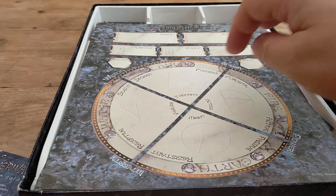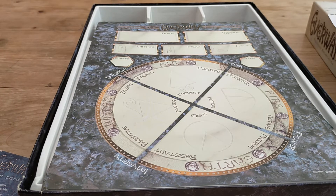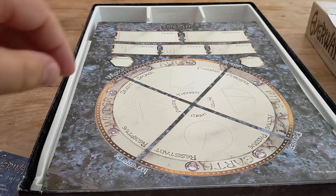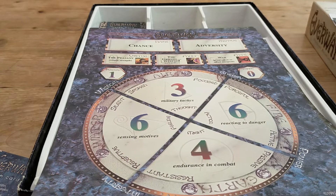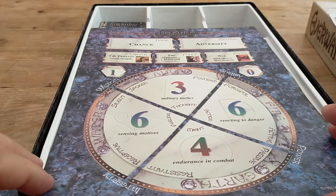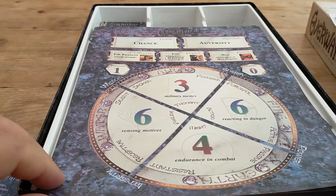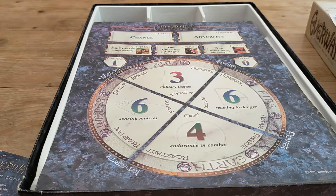Each aspect also has a skill — or specialty — where you write what you're particularly good at within that element. They're very undefined; you pretty much make it up. There are some pre-created characters in the box: for example, Chance, whose motive is adversity, virtue is simple strength, fault is cowardice, and fate is war — with military tactics for Air, reacting to danger for Fire, endurance in combat for Earth, and sensing motives for Water.